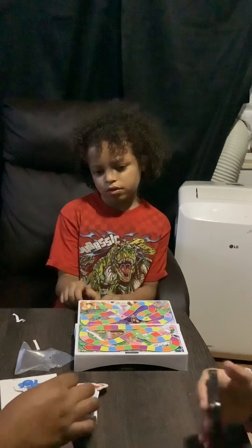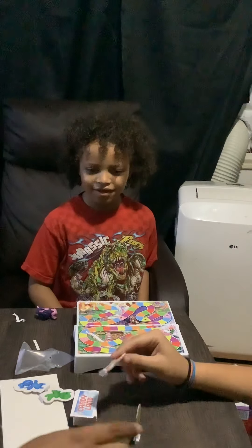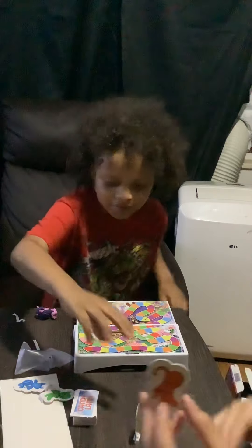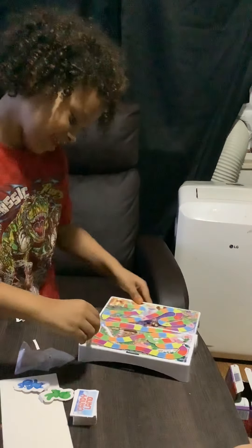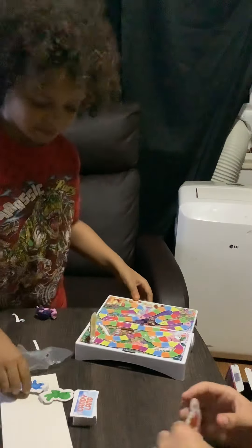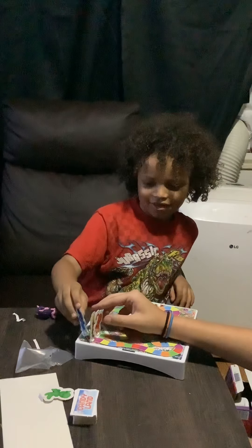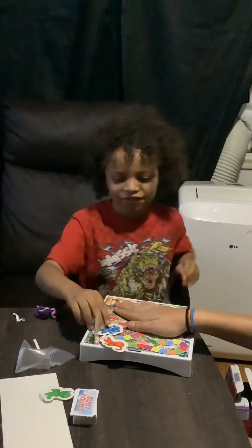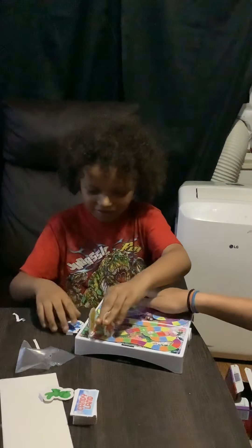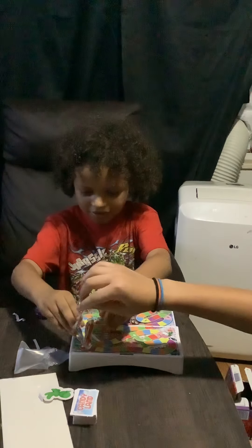I'm going to be the yellow girl — Nehemiah, will you put me on the start space? I'm going to be red. Maya, what color are you going to be? I'm going to be blue. We have to shuffle the cards and place the deck down. Mom already shuffled the cards. The youngest goes first, so that would be Nehemiah because he is seven.